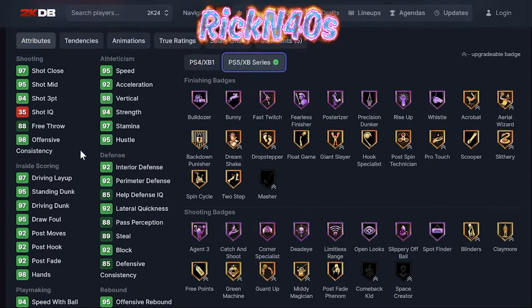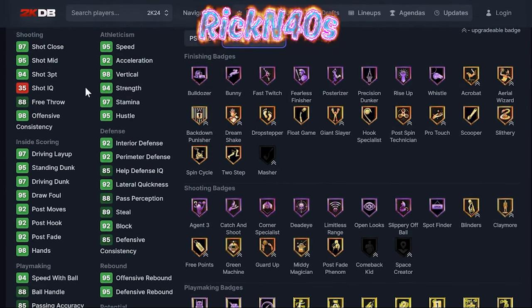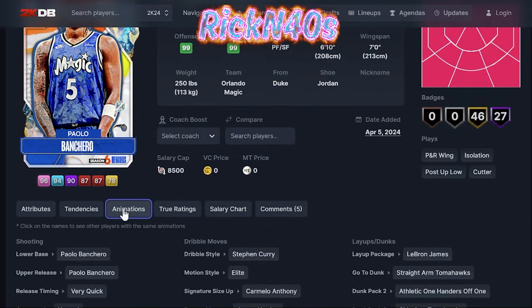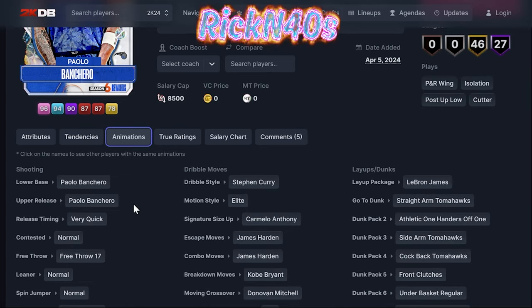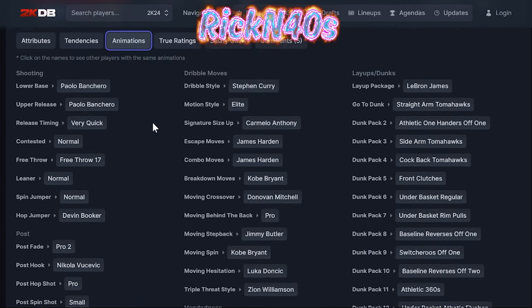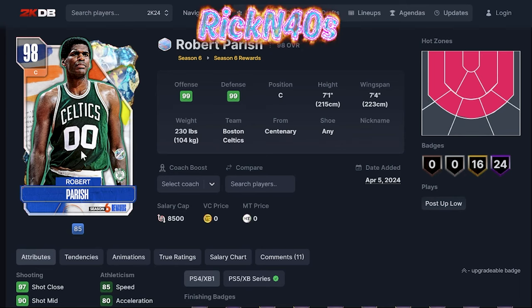His defense is looking lackluster — interior defense 92, perimeter 92, lateral quickness 92. Rebounding is kind of low at 95, but with a shoe that's a 99. 94 three-point shot is alarming. He has some inside game but it's still not looking great. Paolo's jumper is on quick/very quick for a 99 — this is a mid-looking 99. 12 dunk packages, LeBron James layup package. If you need some length on your team, he's an option.